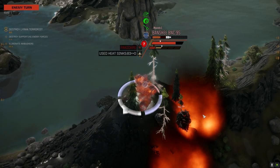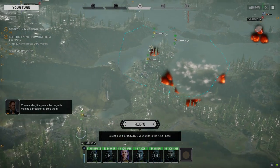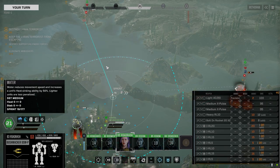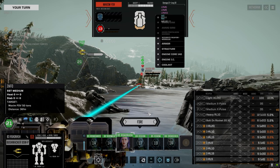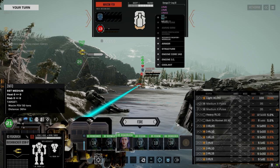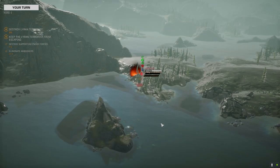Look at this guy panicking! Burn you smug bastard — it sucks to be you. Oh he's not going anywhere. As much as I want to fire all these rockets at that guy I think I want to have more fun with this one here. Oof, I should have fired all my rockets at that guy — oh well. Let's save those for a better chance to hit. I'll go with incendiary. Negative damage — that was my fault, I should have checked my chance to hit before I moved.